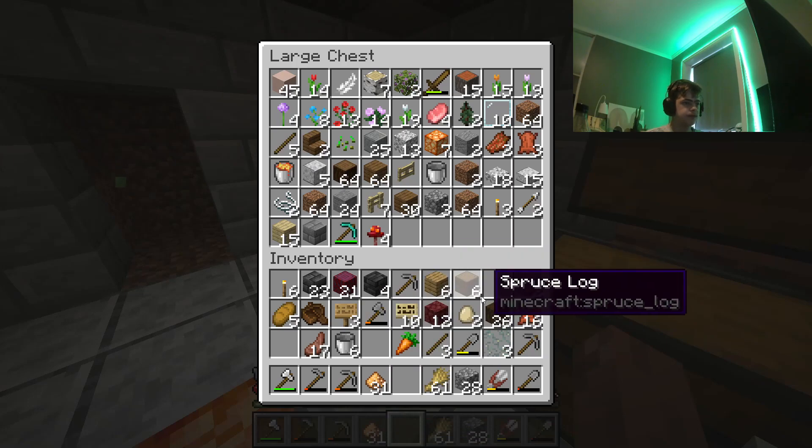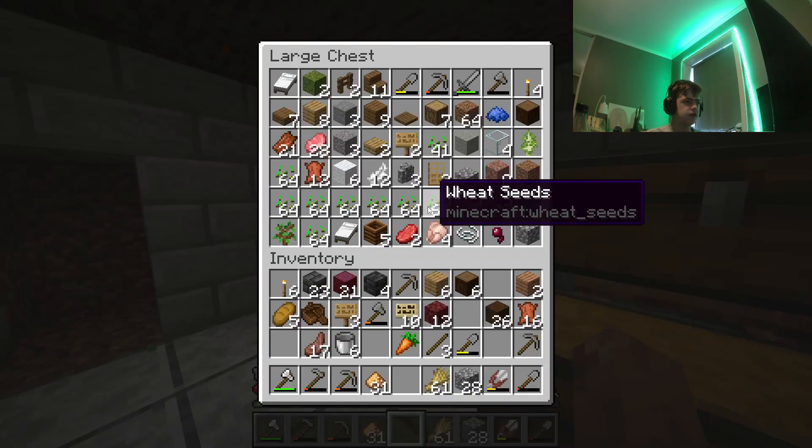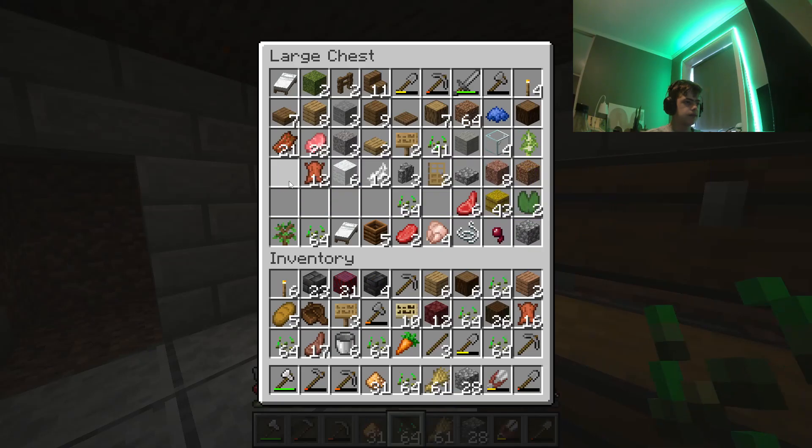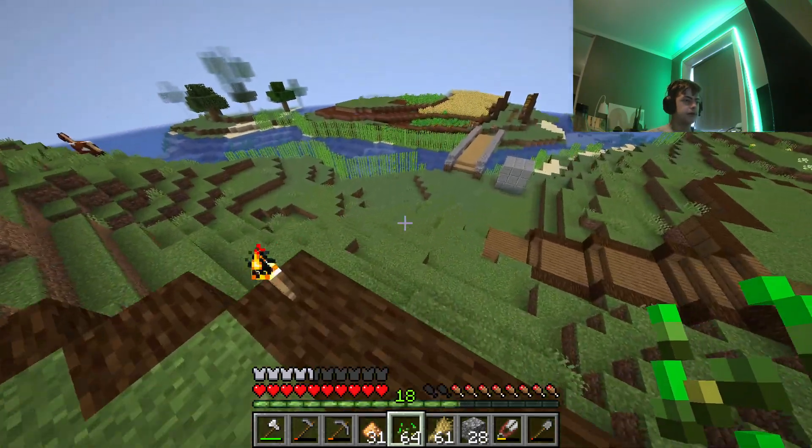Crimson fungus — I can put that in the chest. Okay, we're going to get a lot of bone meal from this.